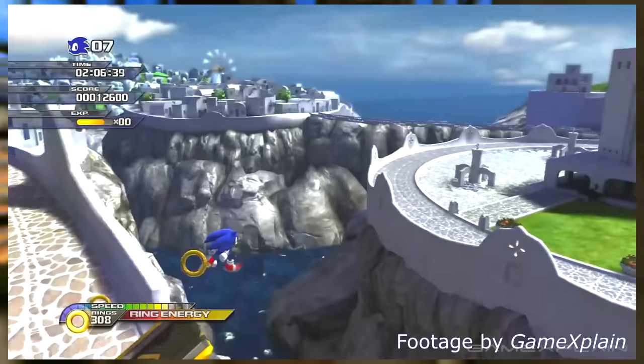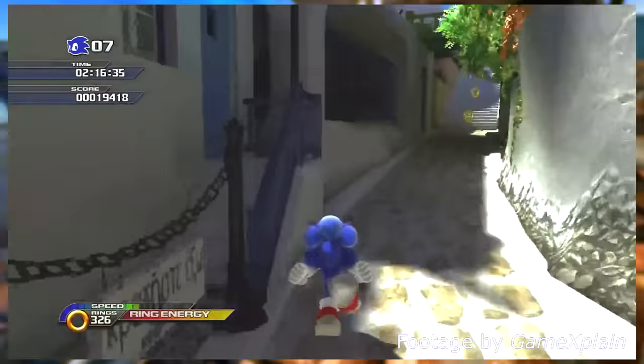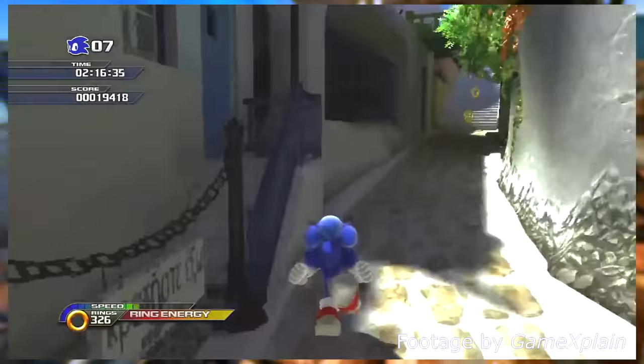This was ultimately scrapped in favor of depicting Sonic's normal and Werehog forms as two separate images instead, presumably due to costs. Finally, you can play Sonic Unleashed on the Xbox Series S and X via the backwards compatibility feature, allowing you to play Sonic Unleashed at 4K running at 60fps — the ultimate way to play Sonic Unleashed, 14 years after its release.